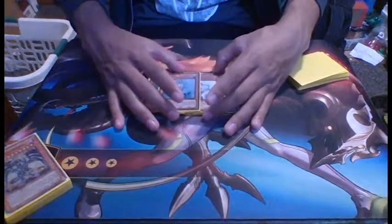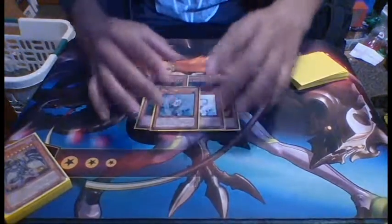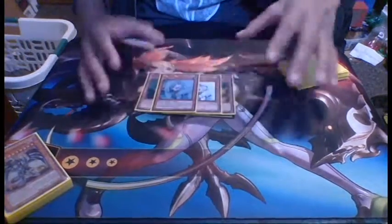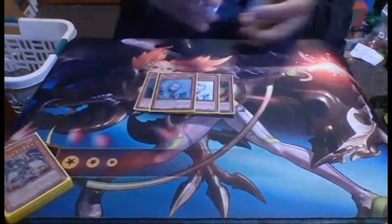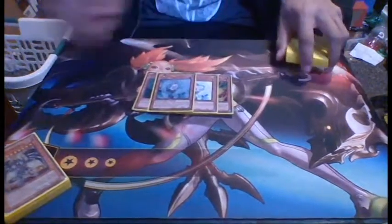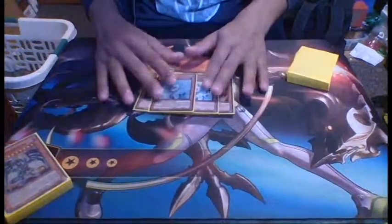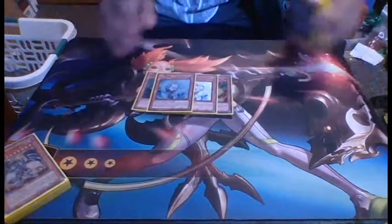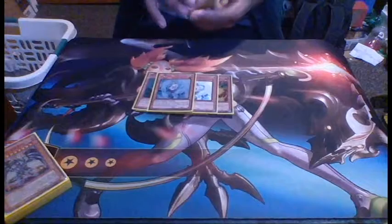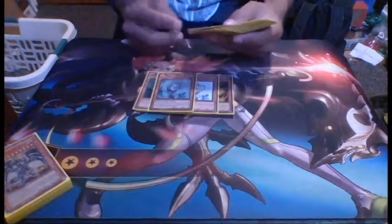I run two Effect Veiler. You can chain it with the Gores, and also when you sync for eights with your Galaxy Serpents and all the other fun stuff — I'll explain that when I get into the extra deck. I run two Effect Veiler just for effect negation, because this deck needs effect negation. It's also in there so you can use your level one tuner.